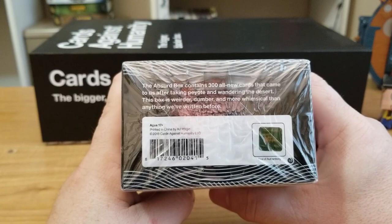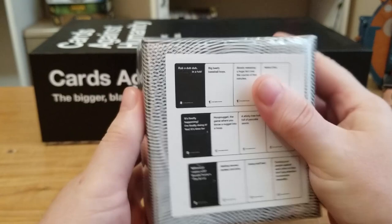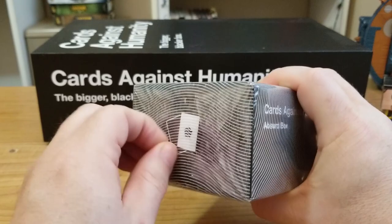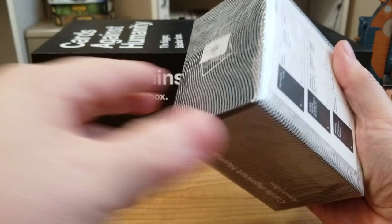The Absurd Box contains 300 all new cards that came to us after taking peyote and wandering the desert. This box is weirder, dumber, and more whimsical than anything we've written before. I'm excited to get into it. Some examples there on the bottom of the potential cards and combinations. Without further ado, am I going to need my cutting utensil or am I just going to fight with the cellophane? I can fight with the cellophane and I can win.